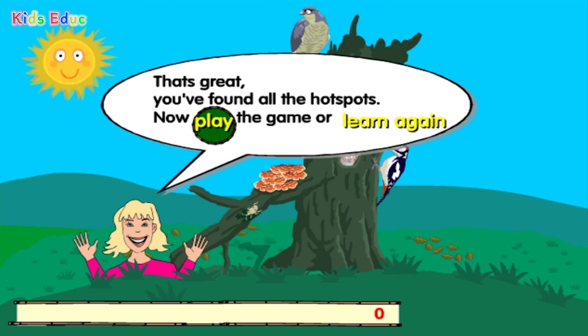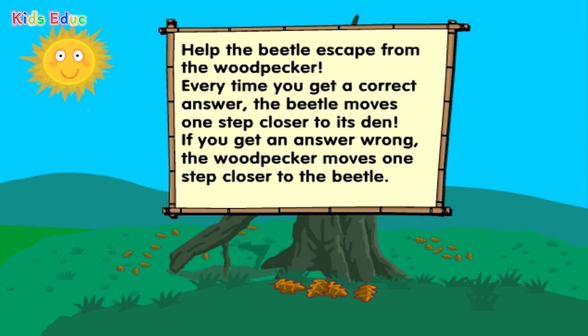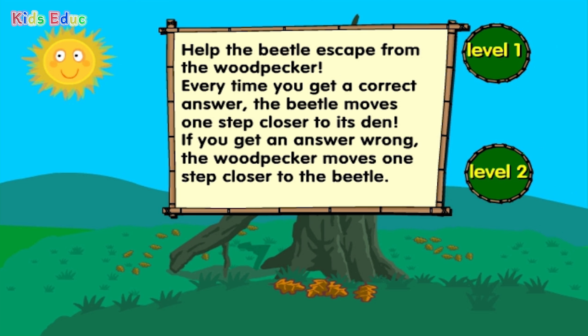That's great — you've found all the hot spots! Help the beetle escape from the woodpecker. Every time you get a correct answer, the beetle moves one step closer to its den. If you get an answer wrong, the woodpecker moves one step closer to the beetle.